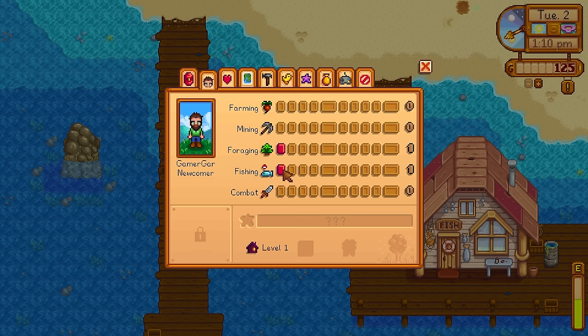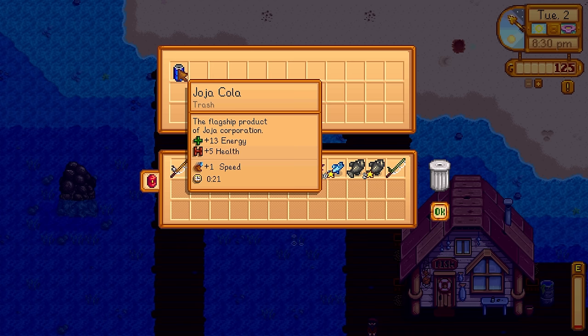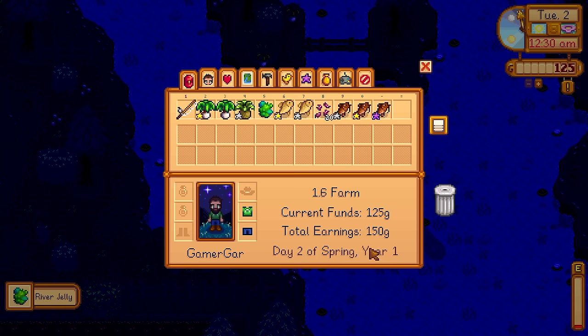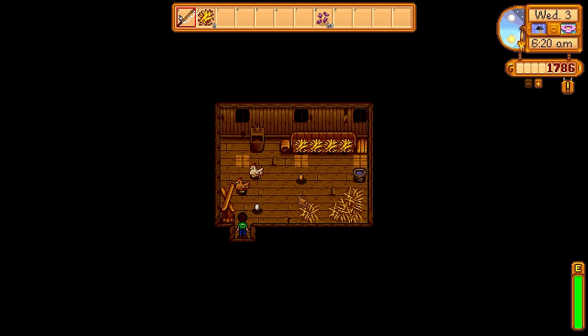A pop-up says you've got new ideas to sleep on, meaning you've gained a level in a skill. The Georgia Cola has been enhanced — we now get a plus 1 speed buff for 21 in-game seconds when we take it. I got my first river jelly today, a new type of fish added to the fishing collection. 75 energy, 33 health, and plus 30 max energy.